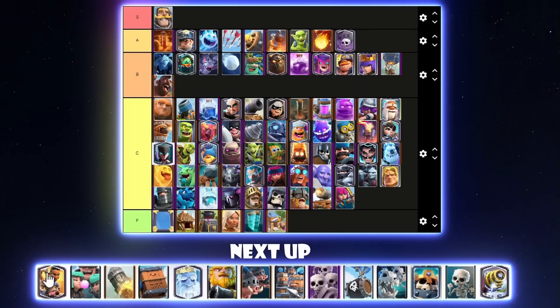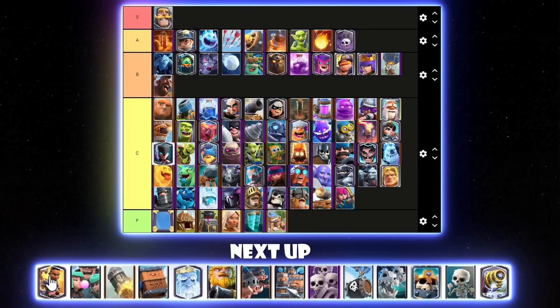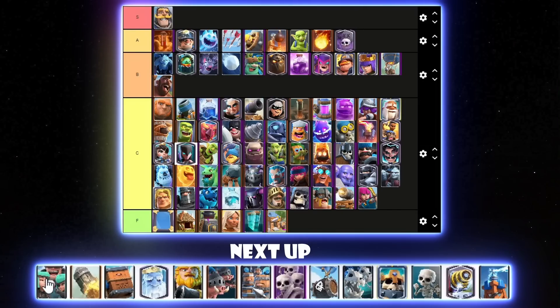Ram Rider — there was only one player using it at the very top of ladder last season, but he's a one-trick, so that kind of explains why he was doing well. It was good for a while in competitive play with Evo Knight, but that deck stopped being popular — maybe because Bomb Tower decks defend it pretty well. I'll put Ram Rider above Princess in C tier, could even be a bit lower. Rascals are quite bad — they got a few buffs and I thought they were starting to become good, but they just haven't been good. I'll put them below Freeze in C tier.